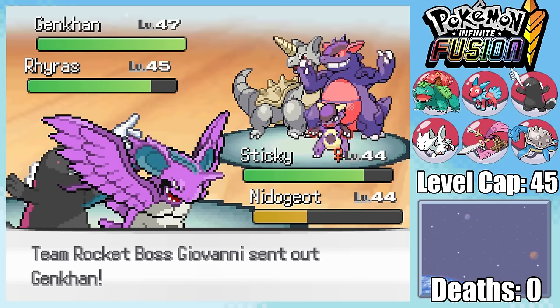Magnanix is fourth, and even though we have a quad-effective move, we have to swap out because of Sturdy. Angry very fortunately dodges a Zap Cannon before firing off a Mach Punch just to break Sturdy, and then take out Magnanix with a Close Combat. Finally, Bruno only has Seacross left, but since it's already lost some health, it's easy to just take it out with another Close Combat, getting us the win.